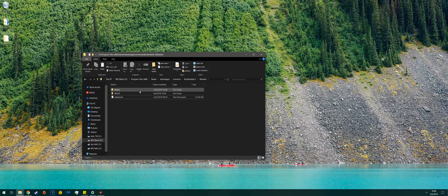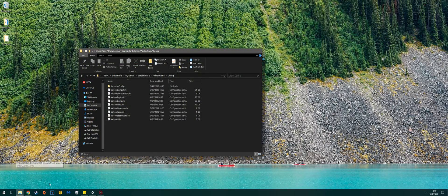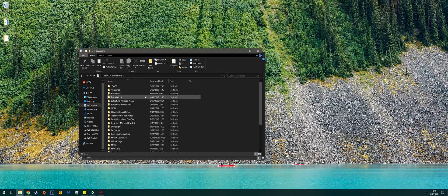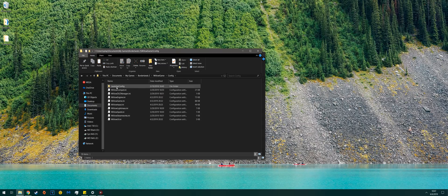Now that you have your file placed inside your game directory, we need to enable the game console. Head over to This PC, Documents, then go down to My Games, Borderlands 2, Willowgame, Config, and then open WillowInput.ini.